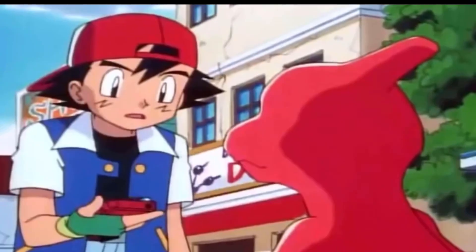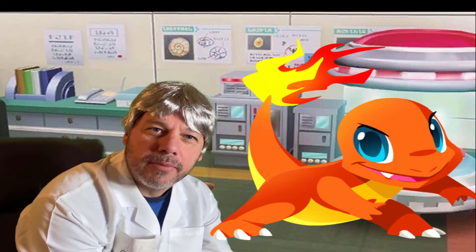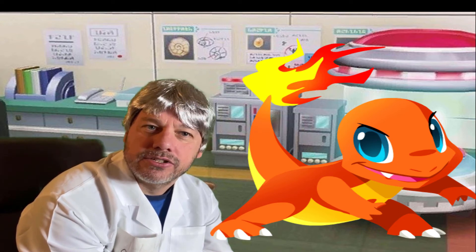Charmeleon, the flame Pokemon. It has razor-sharp claws, and its tail is exceptionally strong. Charmander, like the other Pokemon in his evolutionary line, have a flame at the end of his tail. This flame is very interesting.